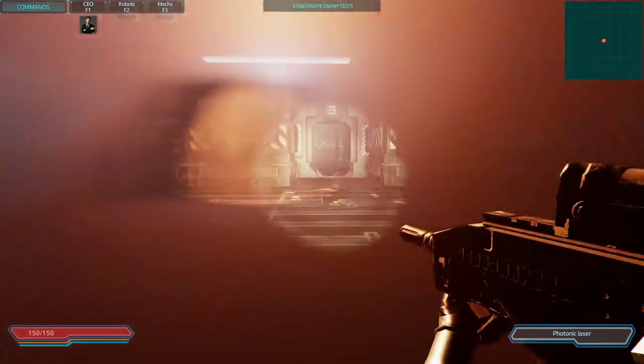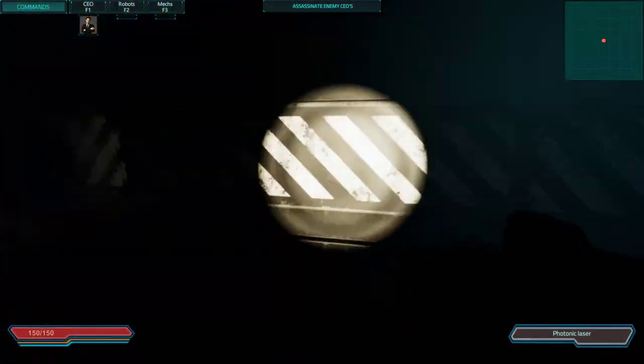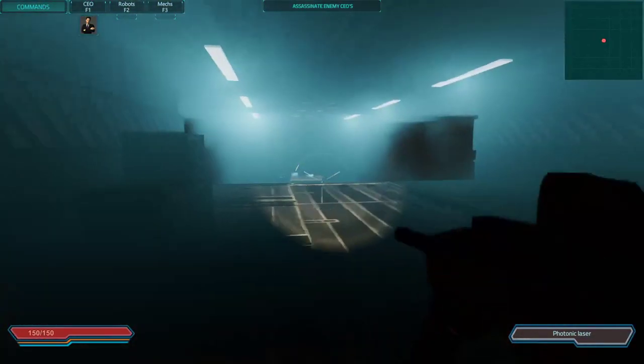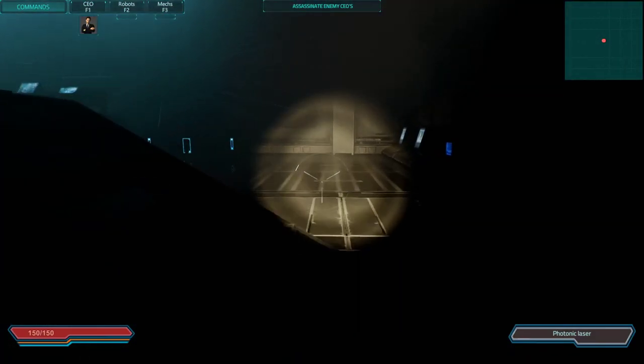We're in an abandoned research ship of some type. There are crates hopefully looted all over the place, but there's also a ton of infestors. So what you're going to do is come in here and just have a look around — gun up and ready to go.